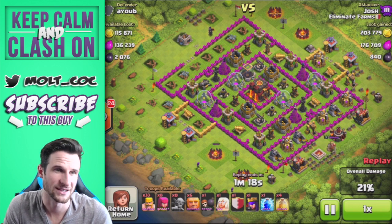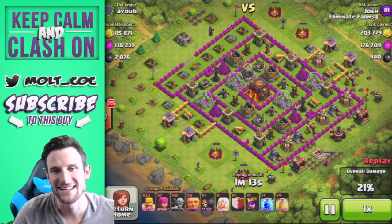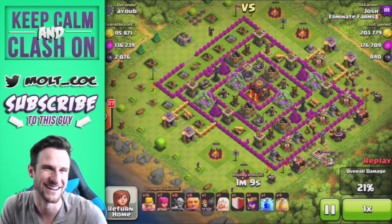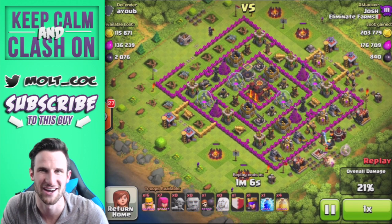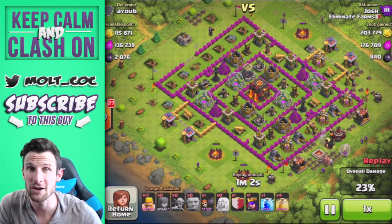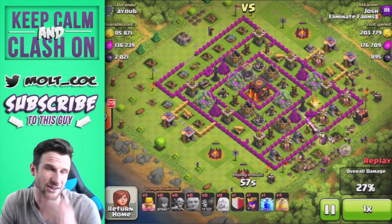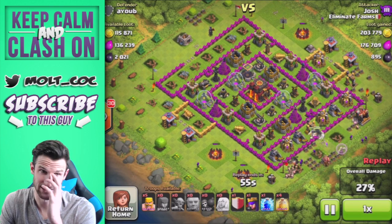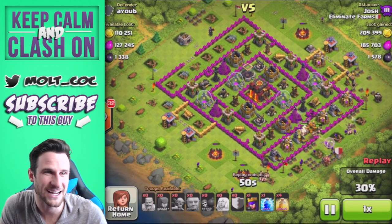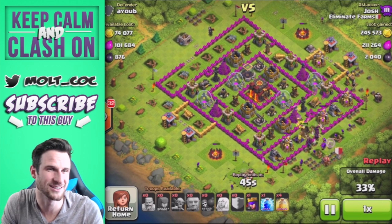You can see this guy's inferno towers are empty as well as his expo, so finding dead bases is one of the best things you can do. It is a little hard sometimes but if you search long enough you'll definitely find somebody who's been off for even 24 hours. If you are gone for 24 hours there is going to be a lot of loot in your collectors for people to steal, so you've got to stay active otherwise people are going to take all your loot.